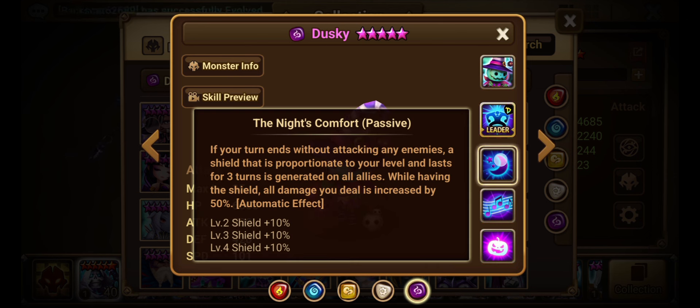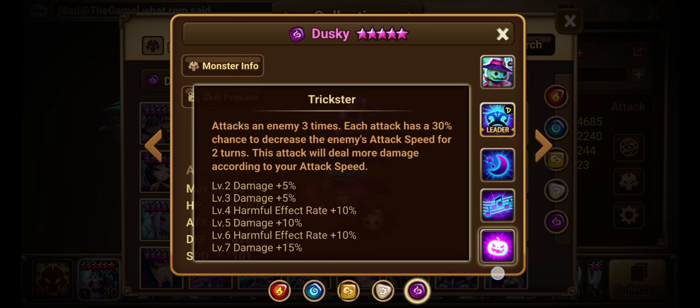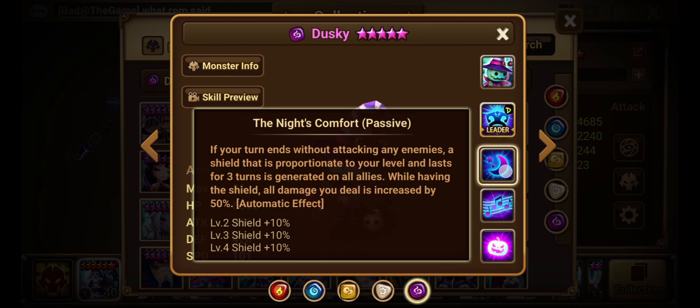His passive: if your turn ends without attacking an enemy, a shield proportioned to your level and lasting 3 turns is generated on all allies. So essentially if you're stunned, or if you use Skill 2, you'll generate this shield. It can happen quite often. You really want to get that Skill 2 skilled up. While having the shield, all damage you deal is increased by 50%, and the shield amount increases when fully skilled up.